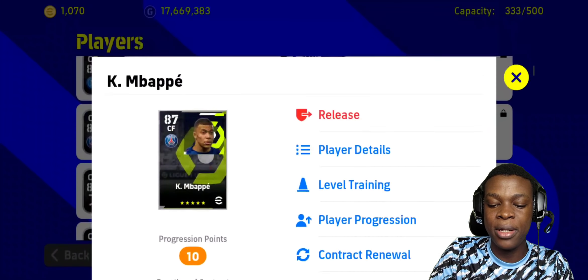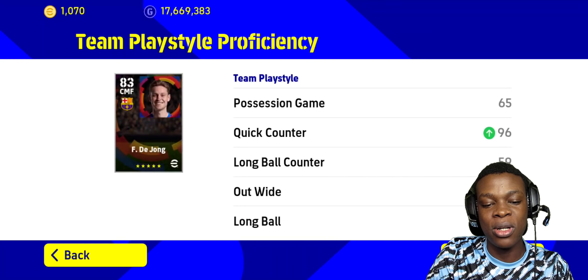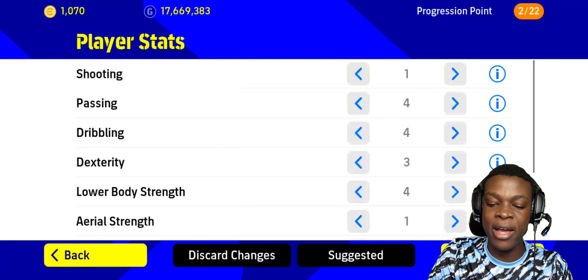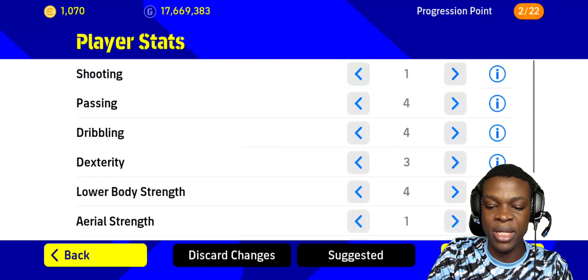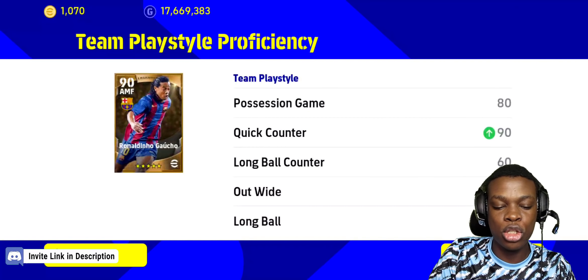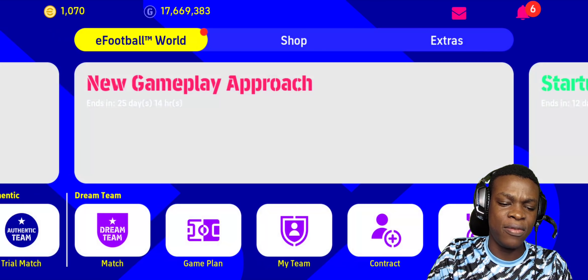We're gonna give Mbappe 2 quick counter, gets to 96. All these players I just need to give them 2 because they are the players I can use with my style of play, which is quick counter. Give him the suggested — the passing shouldn't be that much since he doesn't score a lot for me — but dexterity, so proceed with that at 88. We give Mo Salah 2, gets up to 94. We'll stop at Ronaldinho at 90. Those are all the players.